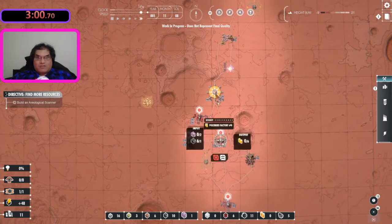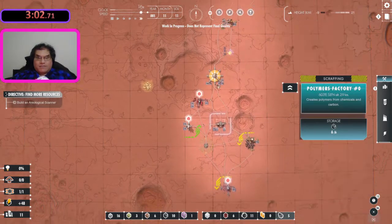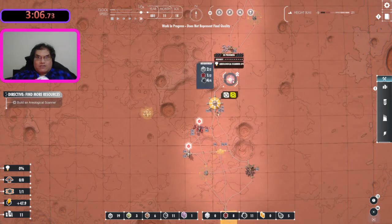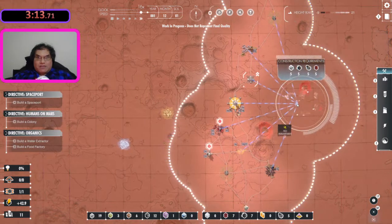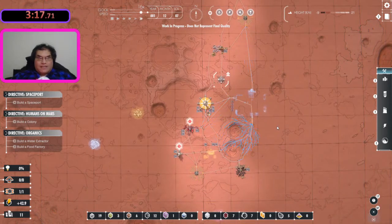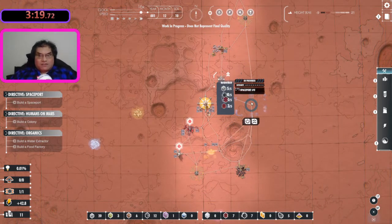I'm trying to click too many things at once. Now I need you to hurry, speed this thing up please game. This will get me to the starport, and I have enough resources for the starport.